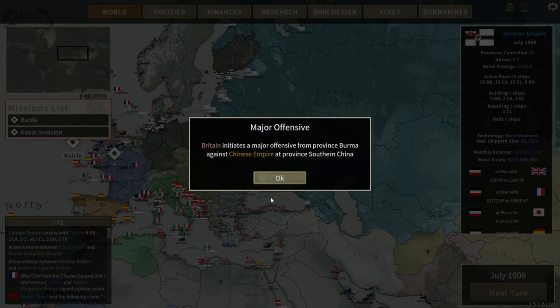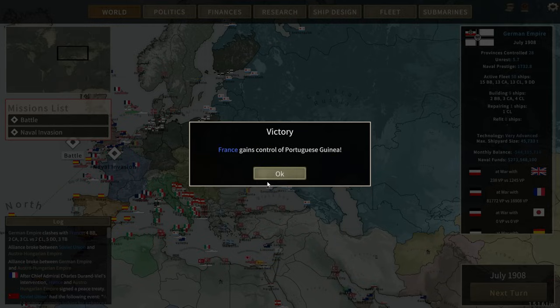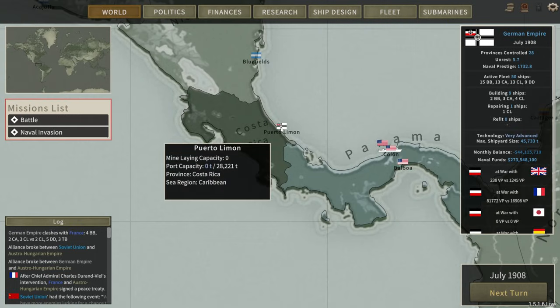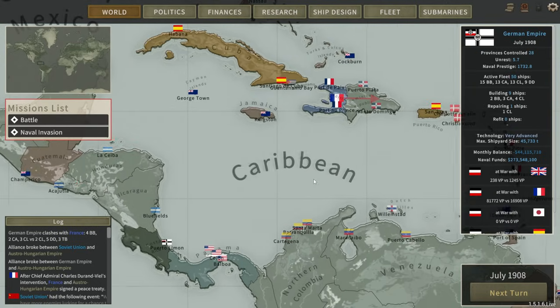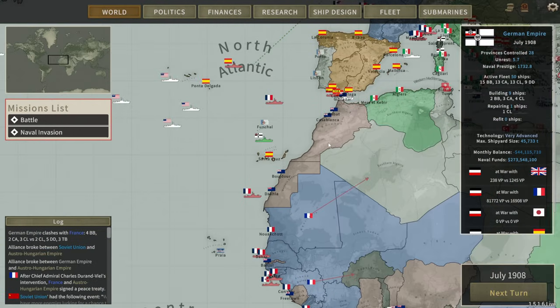We conquered Cameroon, so the battleground continues to be in Africa — not unlike what happened in the real World War I, which we are kind of a part of right now. We're launching against the Central African Republic. So we should think about what ships to send to Costa Rica. I think maybe we'll wait until the war's over — we could only send a couple of heavy cruisers. We only have 28,000 in port capacity there. I wish there was a way to increase port capacity in these places, but there isn't.